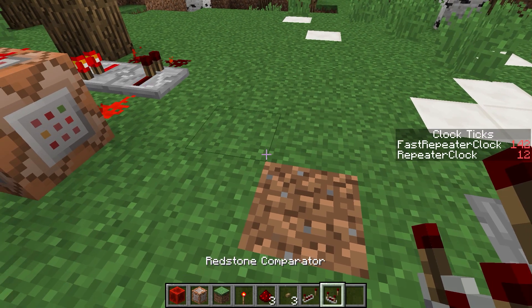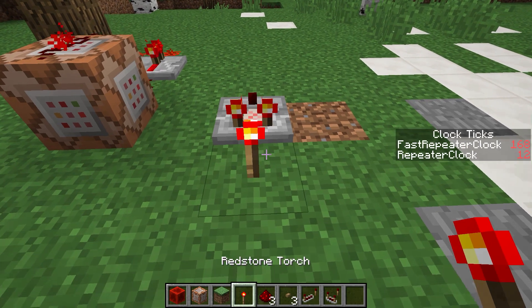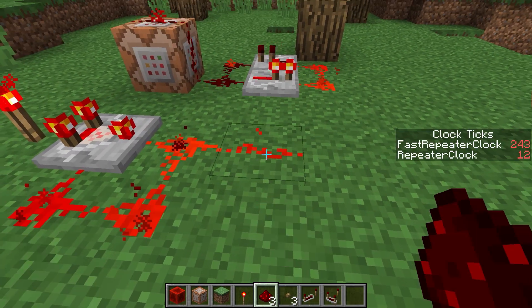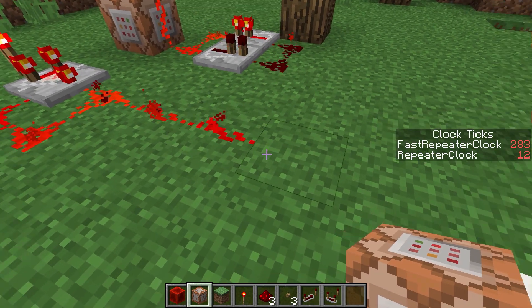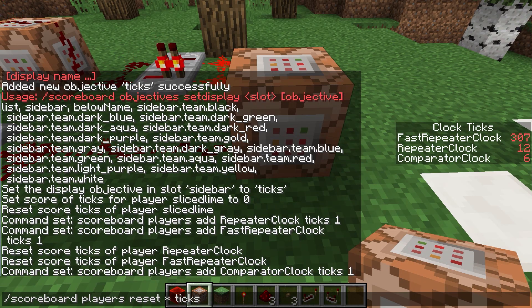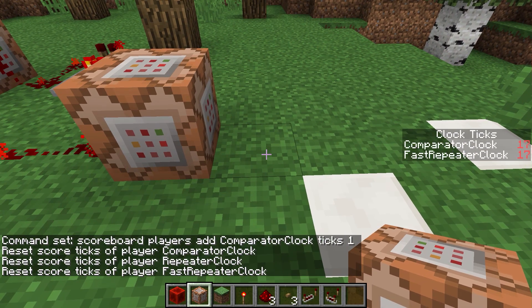You can also use redstone comparators for clocks. Set the comparator to subtraction mode and then feed its own signal back into itself. This output will now be blinking. Since the signal is analog, we need to move it a certain distance away for it to completely turn off, and then we can use it to activate a command block. Let's run: scoreboard players add comparator_clock ticks 1. And reset the scores. These two appear to be updating at exactly the same speed.